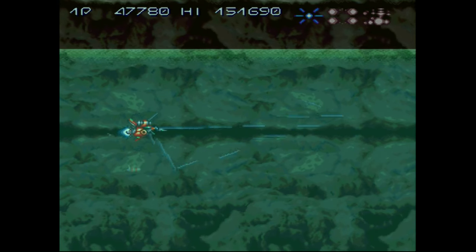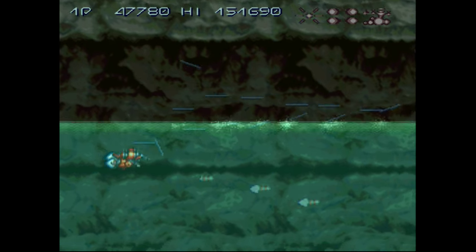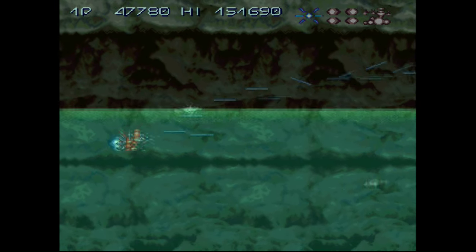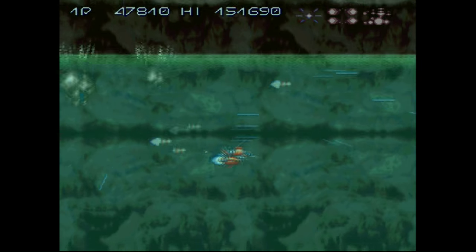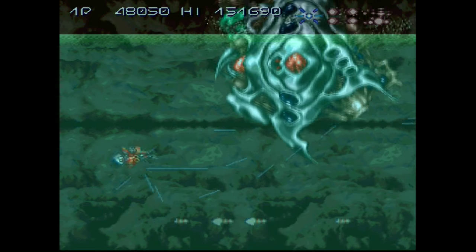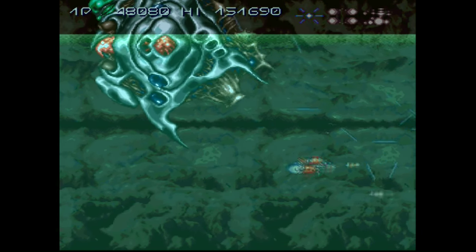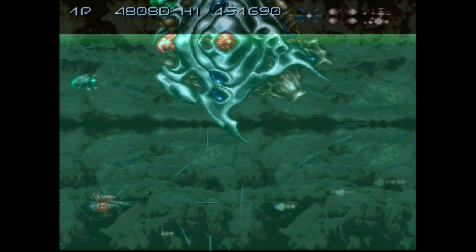This boss is pretty easy — it's just a big blob with a really obvious weak area. Its main weapon doesn't even kill you; it just confuses your ship and switches your weapons. Burst through the ceiling. See? Even this lightning thing does not matter — it just switches your weapon. This boss is mildly annoying!